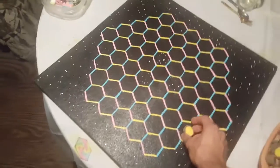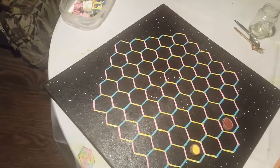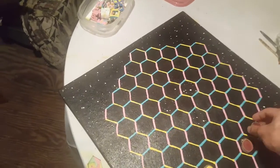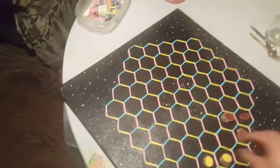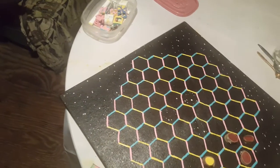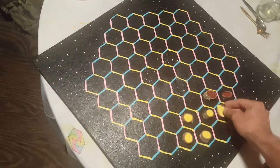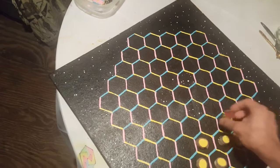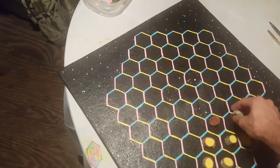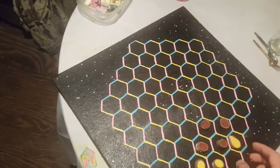One game is called Hexagon, where players can jump and spread. As they spread and come together, they convert one another. All adjacent tiles are converted. When they jump, they also convert tiles where they land. That's Hexagon.